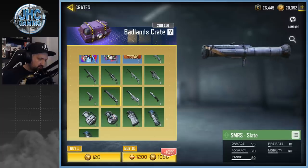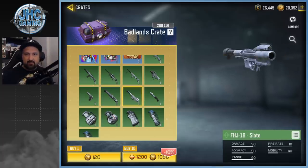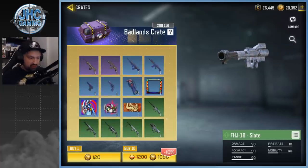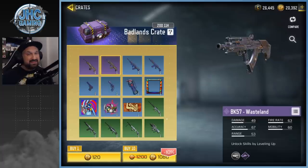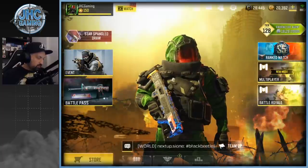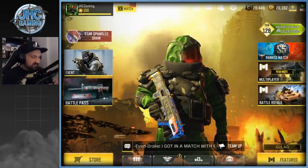The rest is not much — we get a bunch of uncommons and it's the Slate skin, and I don't know about it guys. It doesn't have much to it, it's very bland. So I will open a few of these for sure, see if we can get that BK57 — that would be nice. Maybe the Type 25 would be cool also. But we will start with the free stuff — I got more client crates today.